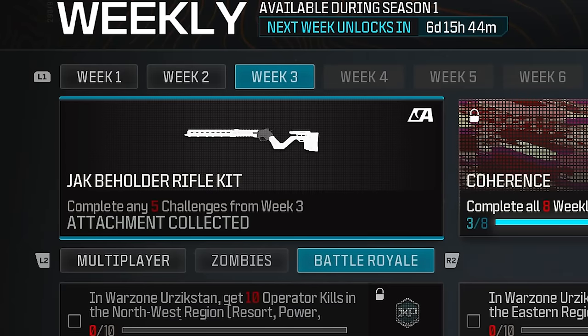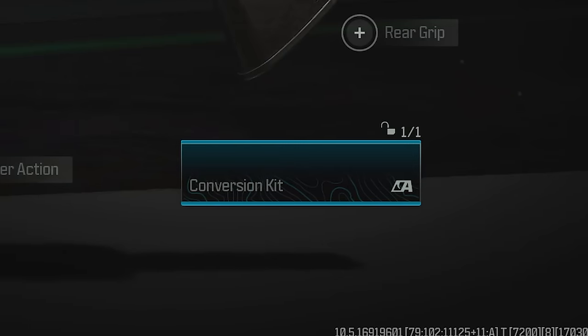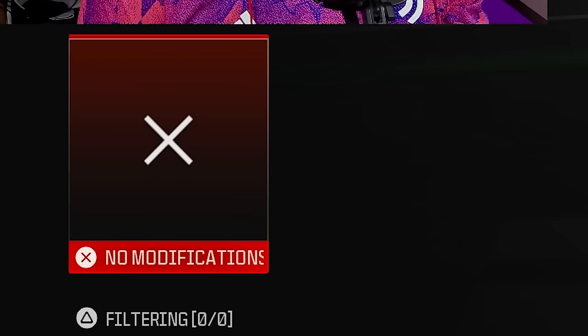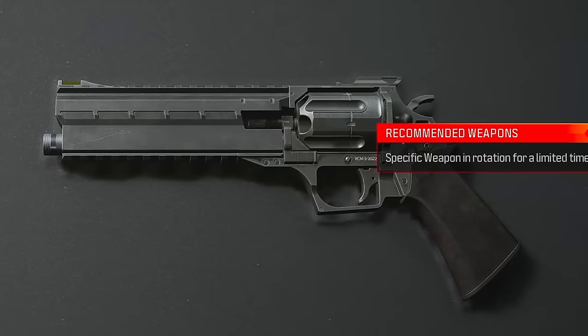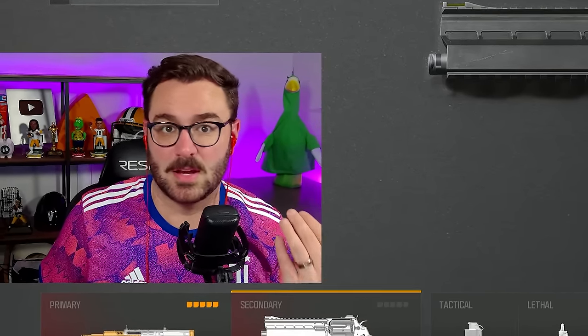There it is in all its glory — the Beholder rifle kit. So it doesn't look like I can equip it yet. I'm going to go down to conversion kit and hit A. No modifications. I'm going to try restarting my game and seeing if it actually fixes it. If not, you're going to see me wearing something very different on a completely different day.